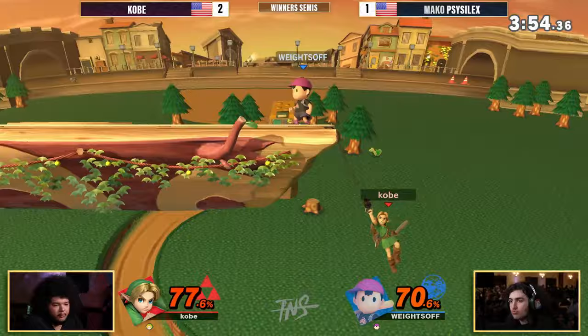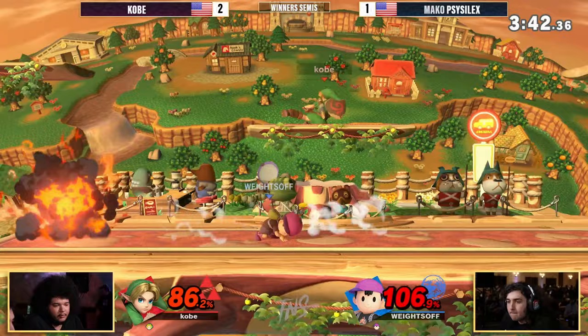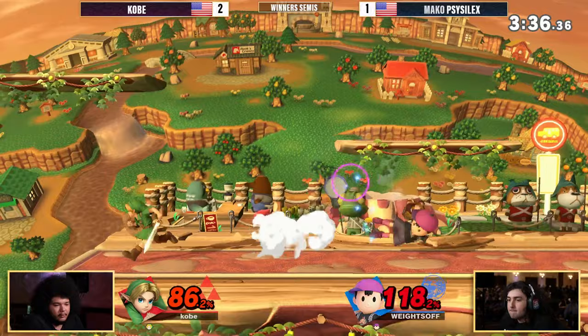Picking out the ledge with the Nair, coming through aggressively. That was so close — that certainly would have spelled curtains for Scythe Selects' stock. Looking for the PK Fire. A little bit of percentage separating the two — there's a down tilt, looking for the up air. It's not quite going to confirm. That's the reset from Kobe but can't find it on the platform.